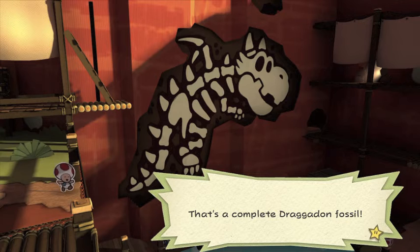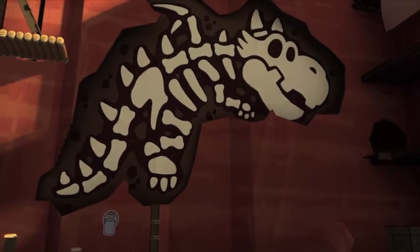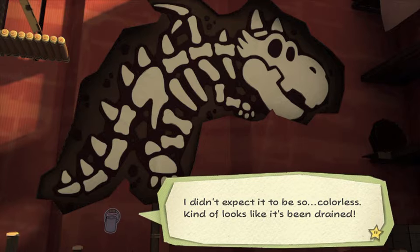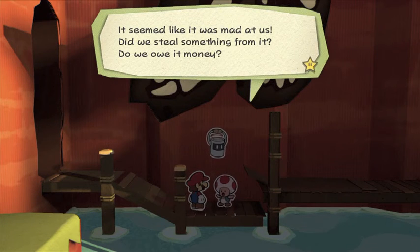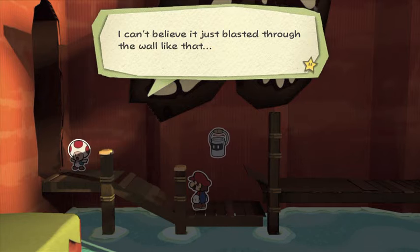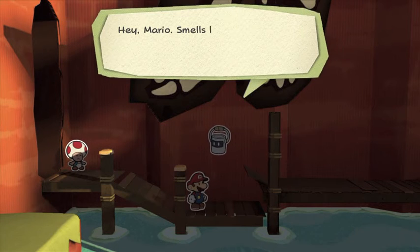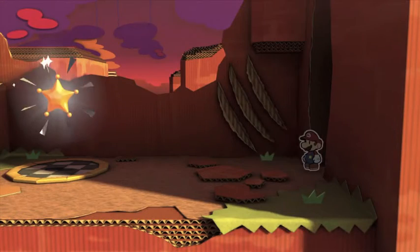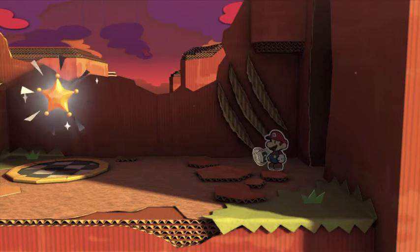That's a complete Dragadon fossil. So this is a Dragadon fossil? I wouldn't want to run into this guy in a dark alley. Didn't expect it to be so colorless — kind of looks like it's been drained. And there's the toad. What kind of monster was that? It seemed like it was mad at us. Did we steal something from it? Do we owe it money? I can't believe it just blasted through the wall like that. On the bright side, it did all of our work for us — the fossil is completely exposed. Hey Mario, smells like there's a paint star on the other side of that hole. Let's check it out. Looks like that monster rolled through here and off into the sunset. Well, it's been real — let's grab the paint star and get out of here.